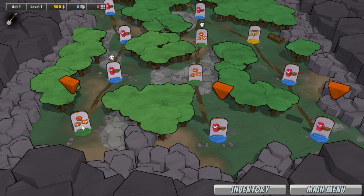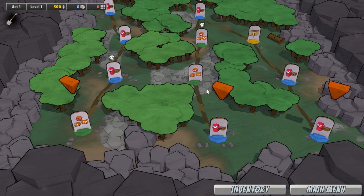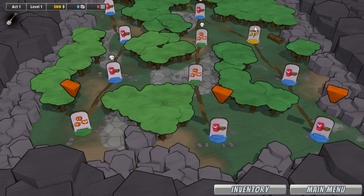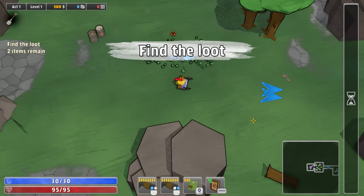We have a couple of mission choices here. I don't know what that particular mission type is because I don't think I did it on the first run. The yellow option up here is a shop, I believe. We've currently got 500 bucks. A shop's probably not a bad idea. I wonder if this is an elite enemy with that skull icon. We'll go this path so we can get to the shop later.